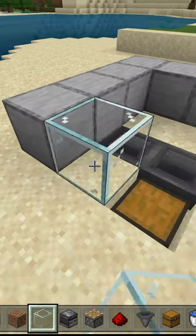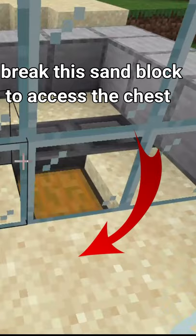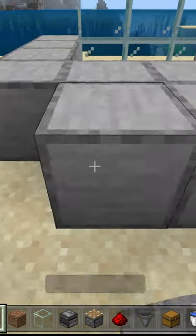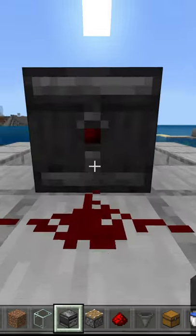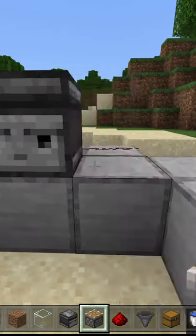Place your 6 glass here. Place 3 blocks here with redstone dust on them. Stand behind the redstone dust and place the observer like this. Then stand over here and place 2 pistons.